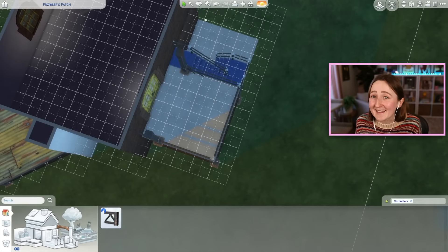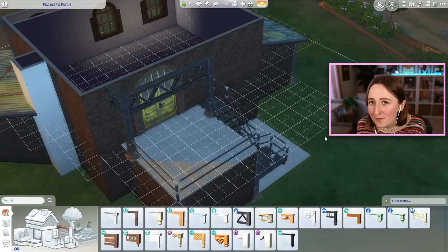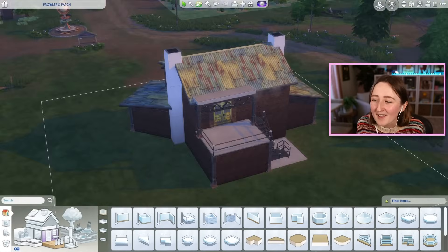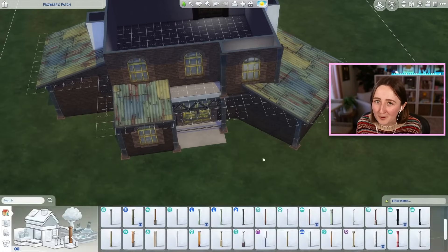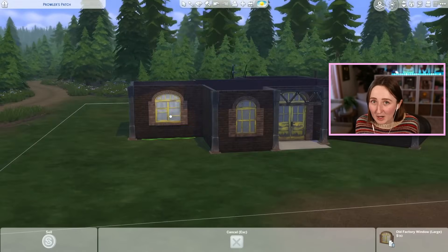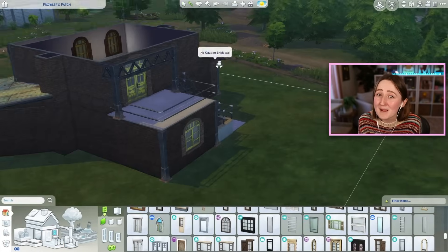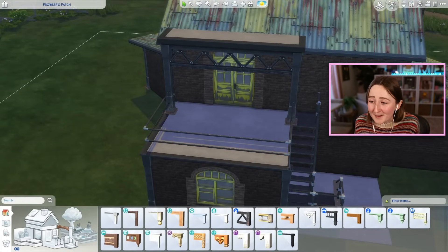They wanted a main bedroom and a guest bedroom, no kids rooms. And probably most importantly, they wanted a werewolf panic room. When werewolves rampage, they are extremely destructive — they will ruin everything in your house. So a lot of people build a room with nothing in it to lock the wolf in when they're rampaging, usually in the basement. So I did make sure to include one of those.